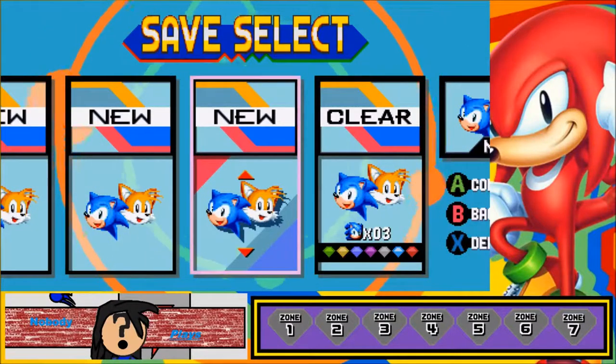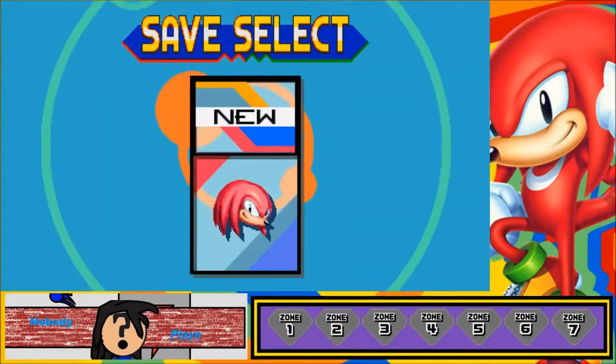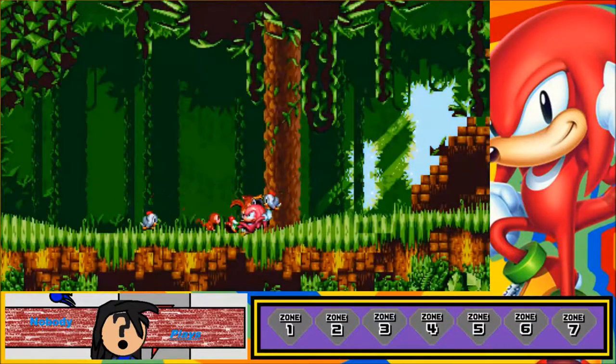Hey guys, what's up? Nobody here, and today we're going to be tackling the second half of my Sonic Mania Let's Play, where we're going to be doing our Knuckles playthrough. We will be acquiring all the Chaos Emeralds, and we will be defeating Eggman again, if that's what this is about.